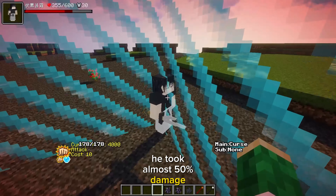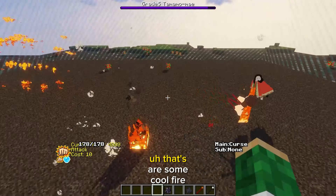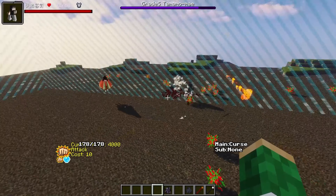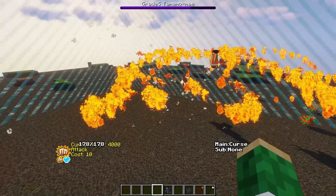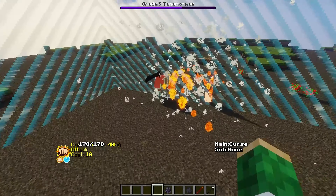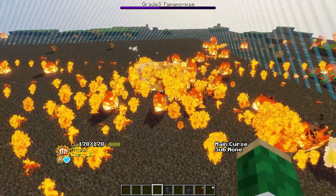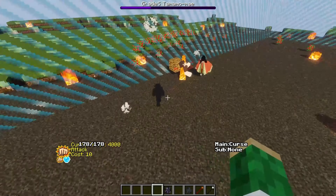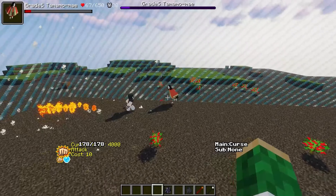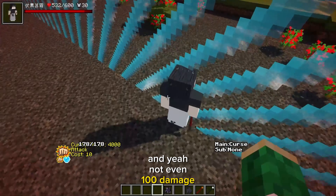Here comes another great spirit - Tamamo. Those are some cool fire particles. The fire doesn't do much damage on Toji though. Not even 100 damage on Toji. Bro is just different I guess.